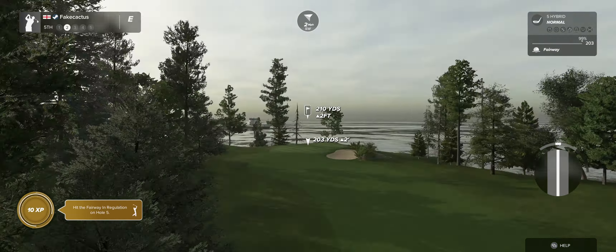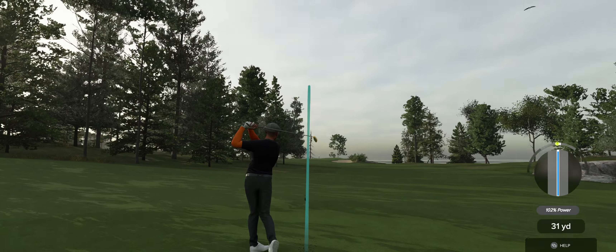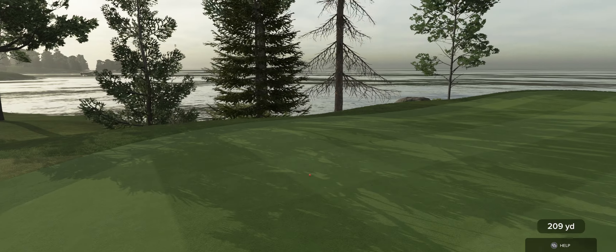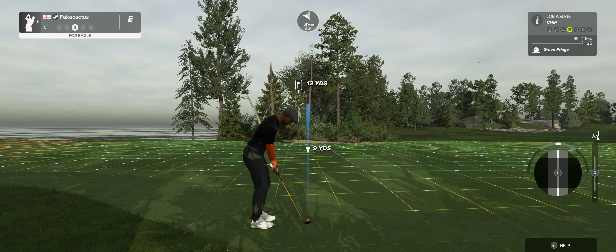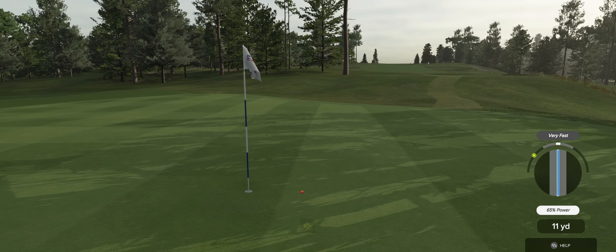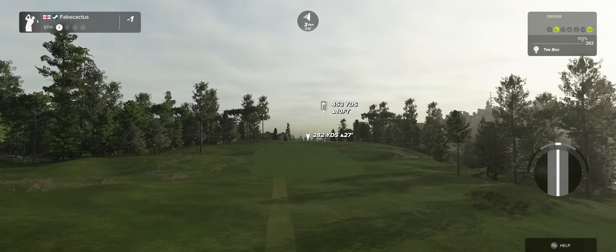This one's about 210 from the pin. Setting up here now for our third shot. Here we go, this putt for the birdie — looking good — nice job, that's in for birdie! And after that hole you're currently one under.